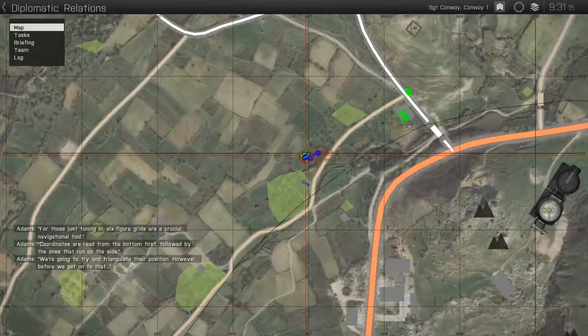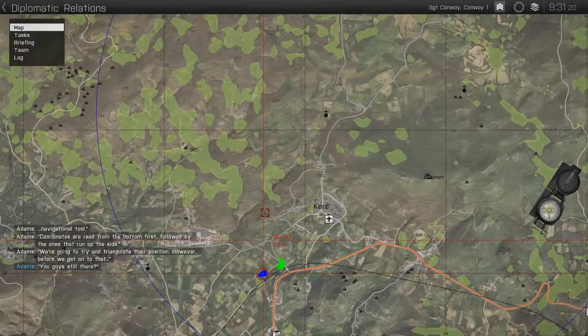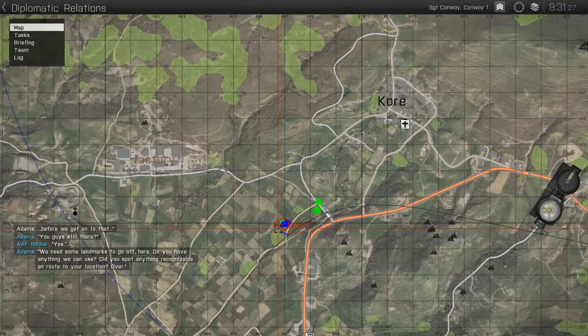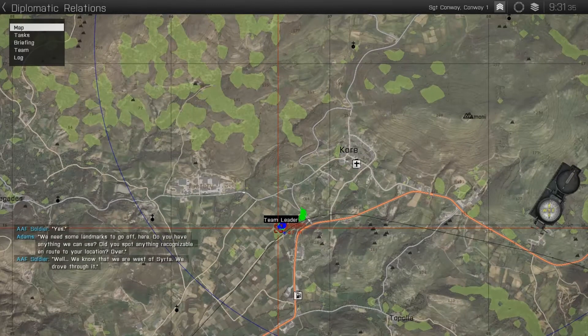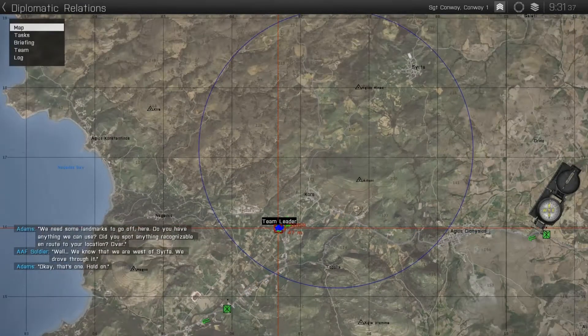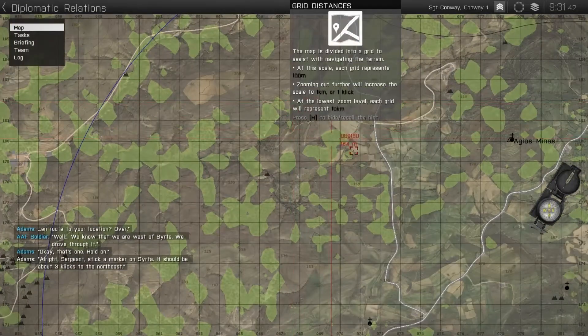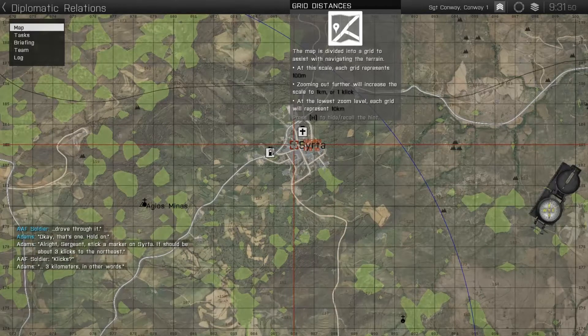We're gonna attempt to triangulate their position. However, before we get on to that — you guys still there? Yes. We need some landmarks to go off here. Do you have anything we could use? Did you spot anything recognizable on route to your location? Over. Well, we know that we are west of Syrta — we drove through it. Okay, that's one. Hold on. Alright sergeant, stick a marker on Syrta. It should be about three clicks to the northeast. Clicks — three kilometers in other words.